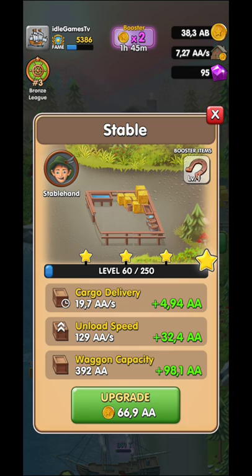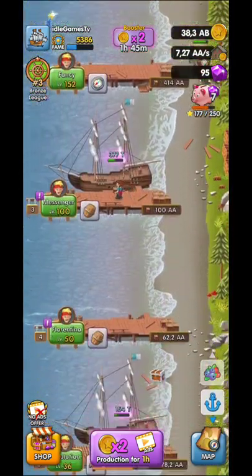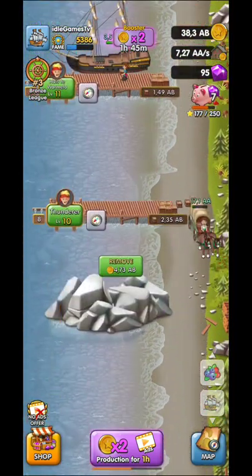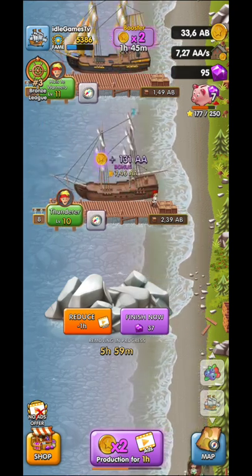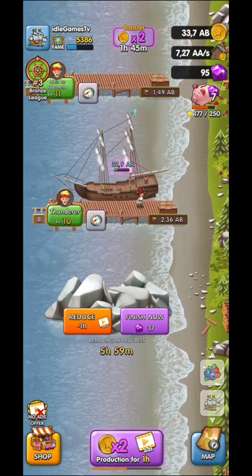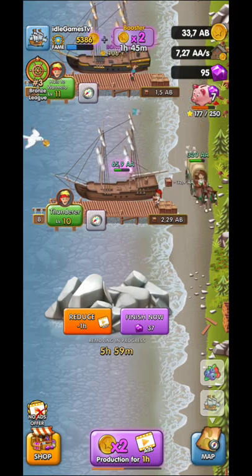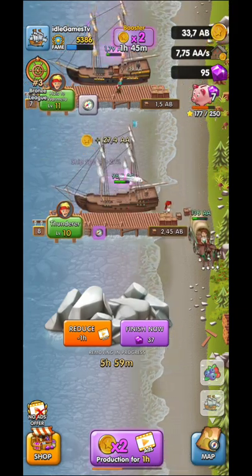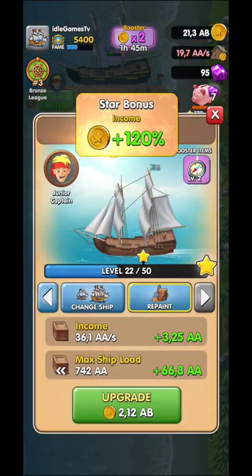On the second section you have the stables with cargo delivery, and you want a driver for the horses plus the booster item. Watch out to keep those on an hourly basis. Every time you unlock a new ship you need to watch an ad to reduce one hour of wait time. You need the previous ship at level 10 at least to unlock the next one.